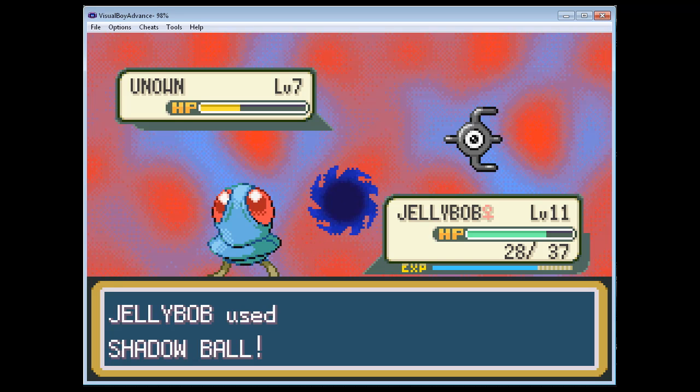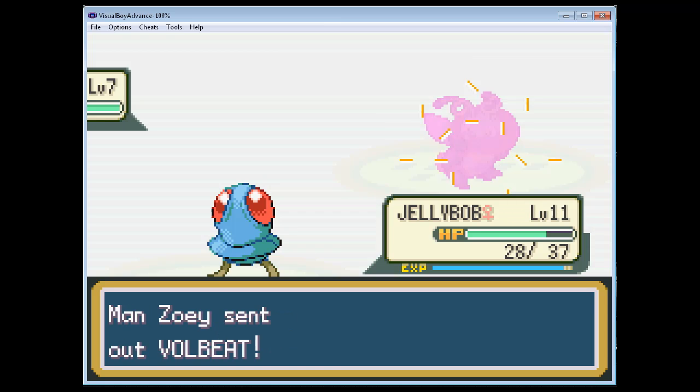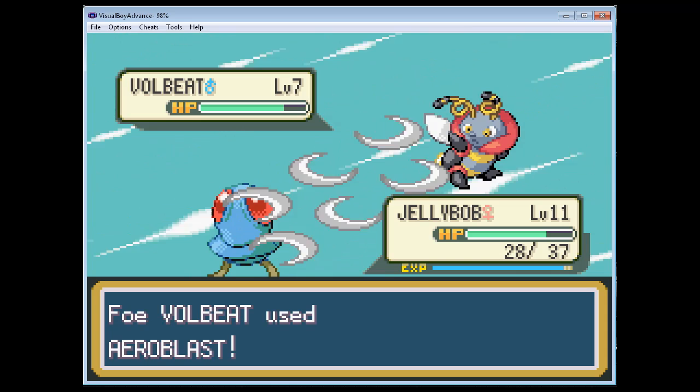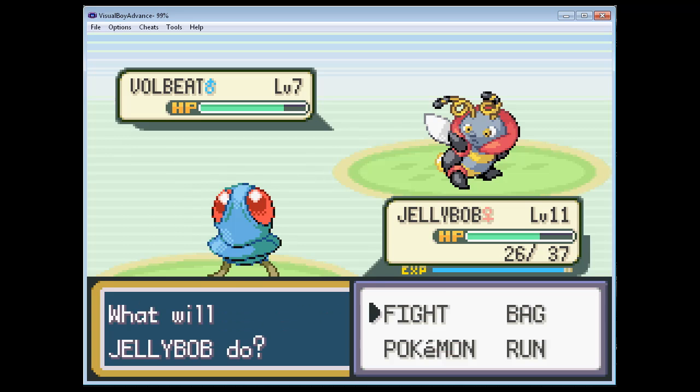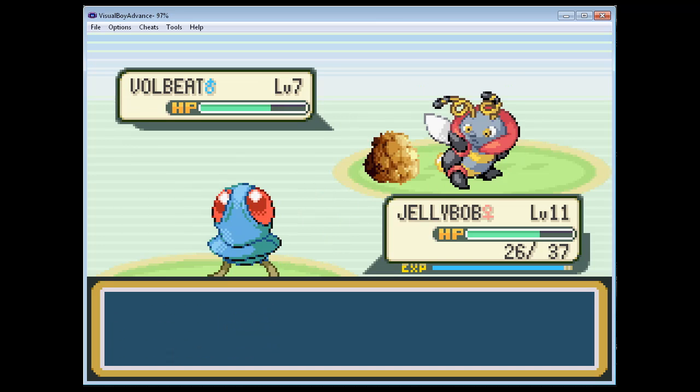And we just E-raced that Unknown from E-existence. Volbeat - and not the musical artist. Jelly Bob's doing some good work so far, so let's keep it up. Shadow Ball. Aeroblast? Okay, that doesn't hurt us too much because we're Electric-type. Still though, Aeroblast - it's like the most coveted move for any Flying-type Pokémon. Get some Rock Blast in. I guess that's our go-to for right now.